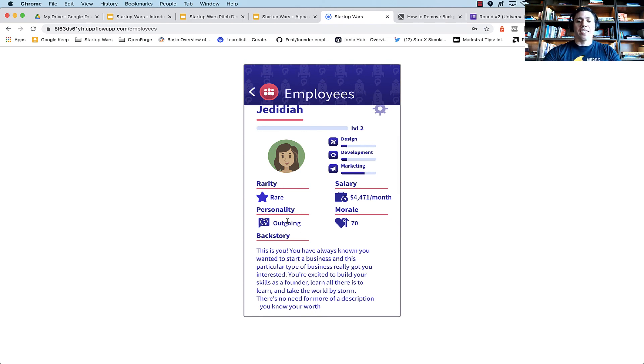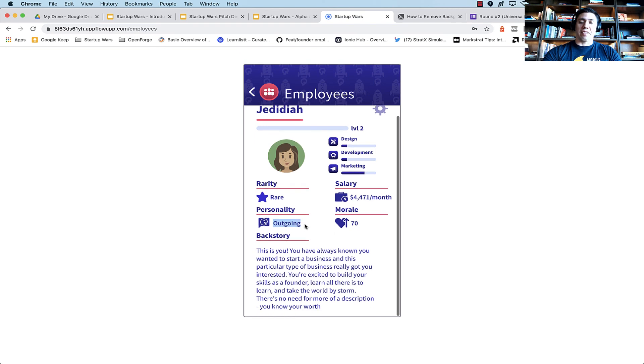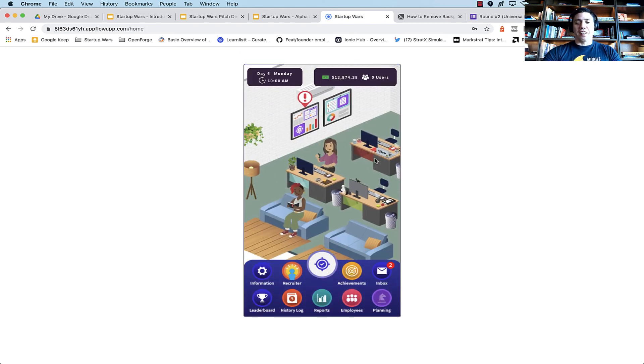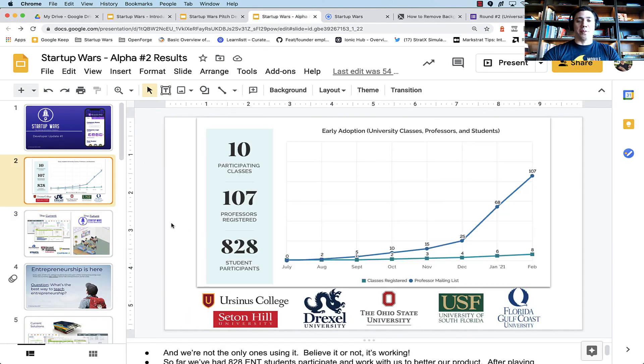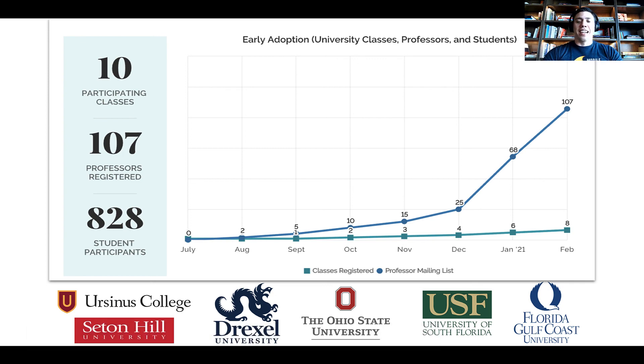One of the next things we're going to build in is the personality and rarity mechanics, so certain employees are more like unicorns — diamonds that once you find, you definitely don't want to let go. The personality will affect employee events that happen along the way and how likely they are to do different things within the application. Quick update on participation: about 828 students have participated in this last alpha, which has been fantastic. We had participation from Drexel University, Ohio State, University of South Florida, Florida Gulf Coast, Ursinus, and Seton Hill. Since then, we've signed up a couple more universities and classes as well.